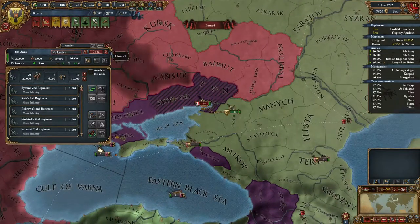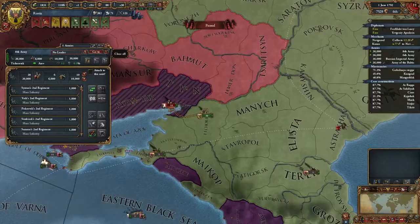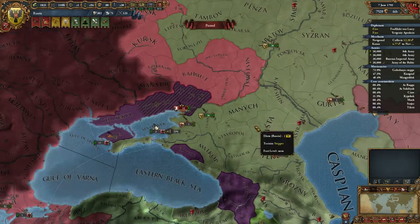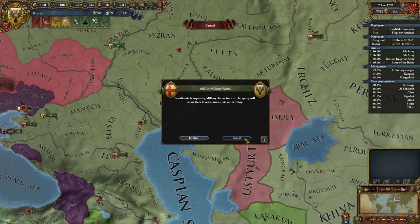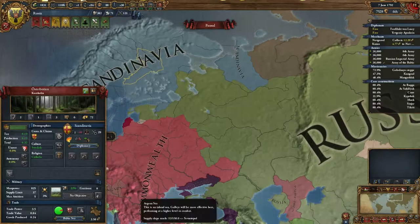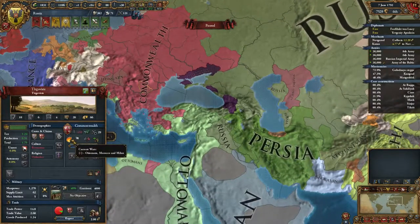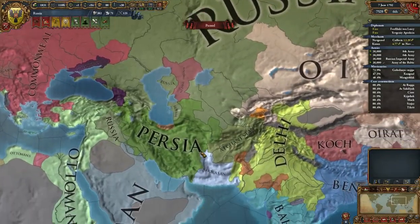I'll help out Theodoro here — they seem to be having some problems. They're my allies, they'll let me in. Military access from Scandinavia — are they at war? Yes. With Ottomans, Morocco, and Milan — probably because the Commonwealth is too. Yeah, it's time for their yearly war with them.